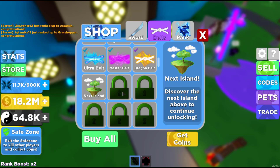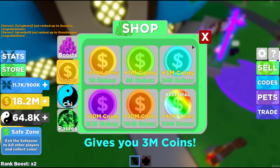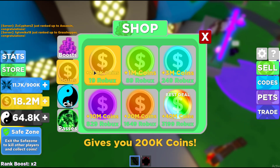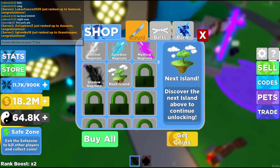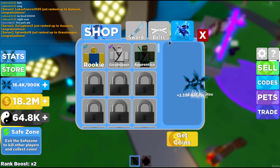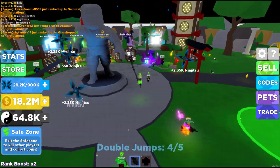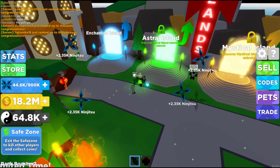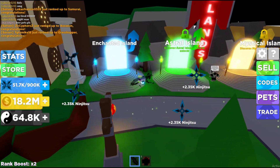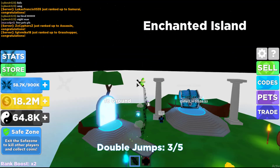We got the next quest: discover the next island to unlock. Didn't we just do that? Maybe I have to buy Robux? I'm pretty sure I did that — wait, maybe I have to go even further up. Maybe the Astral Island. Let's go to Enchanted Island over here and go all the way up.